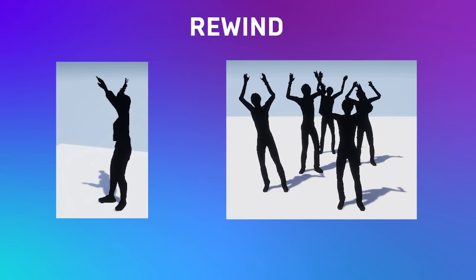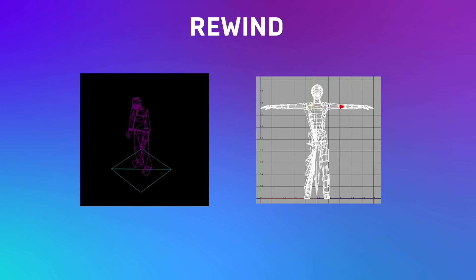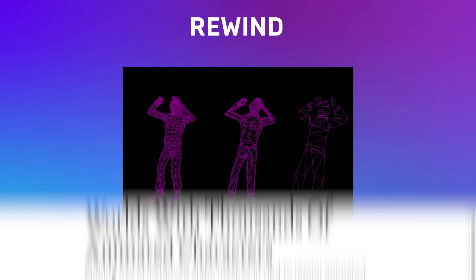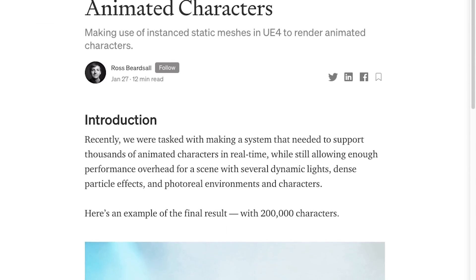In the most recent article in the XRLO, or Extended Reality Lowdown series, Rewind shares how they're populating real-time worlds with thousands of animated characters using instanced static meshes to render animated characters. Check out their full series on Medium and keep an eye out for their frequent dev articles.